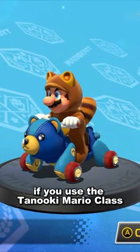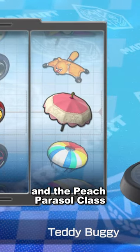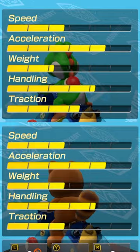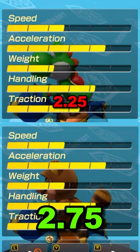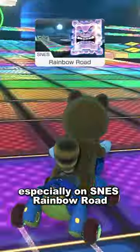If you use the Tanuki Mario class along with the Teddy Buggy, Rollers, and the Peach Power Cell class, you get a weight stat of 2.75 instead of 2.25. This extra weight can be helpful under the right circumstances, especially on SNESBO. See you next time. Bye-bye.